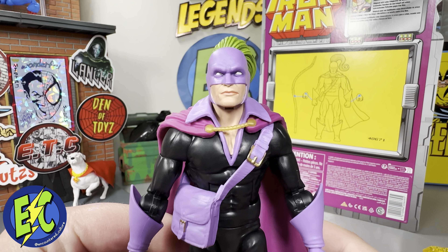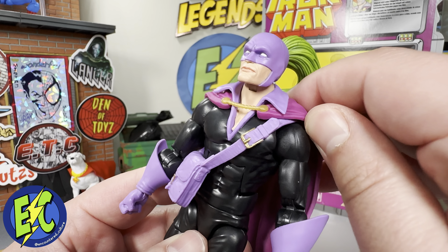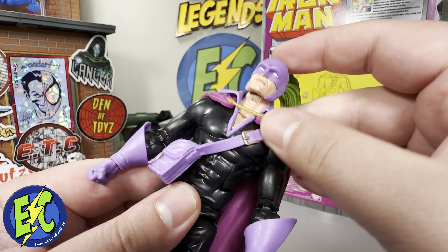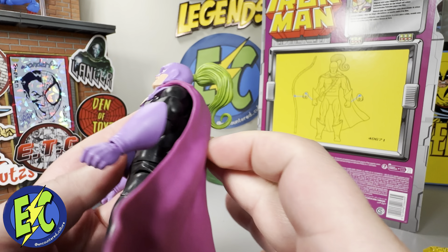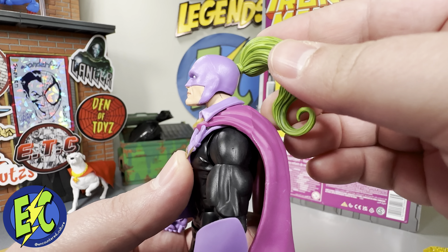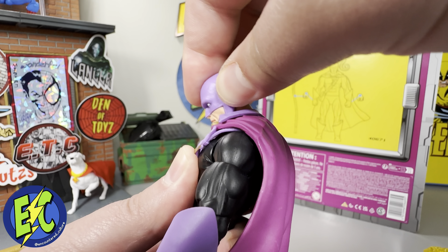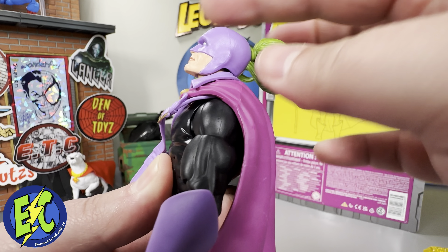Some people would probably prefer a cloth cape, and I totally understand that. This one is not ported on, so you can certainly remove it — that'll be nice and easy if you want to switch it to a cloth cape. As far as articulation goes, the ponytail will rotate all the way around.